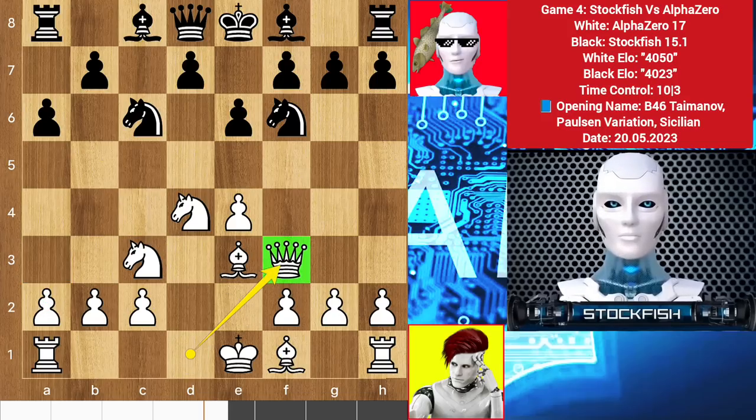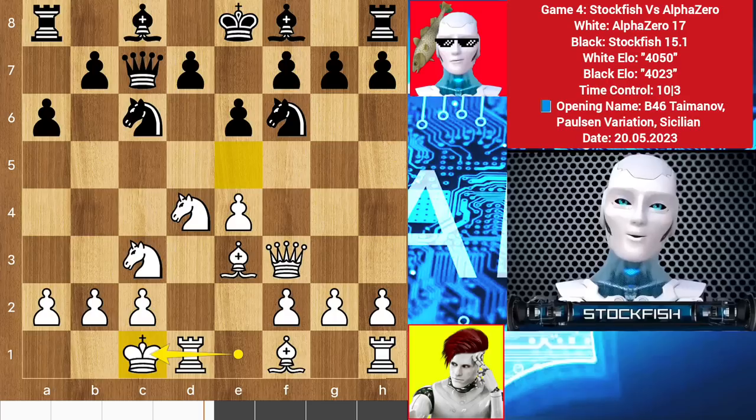Here AlphaZero can play a6 to protect that square or bishop c4 — standard lines. But we have a new move from AlphaZero: queen f3, taking control over the diagonal and file. This queen move also leads the king to castle on the queenside. So queen c7, and AlphaZero played castles as expected.